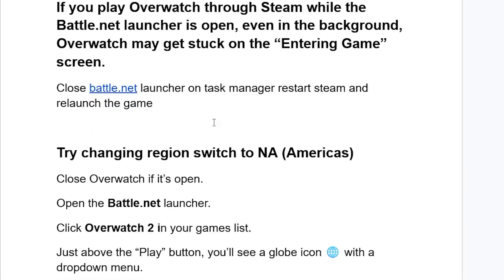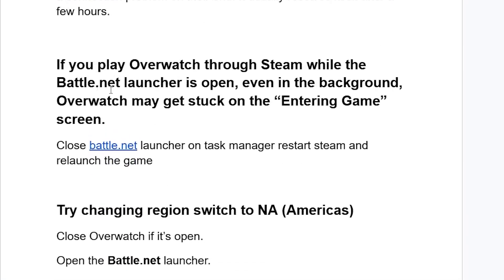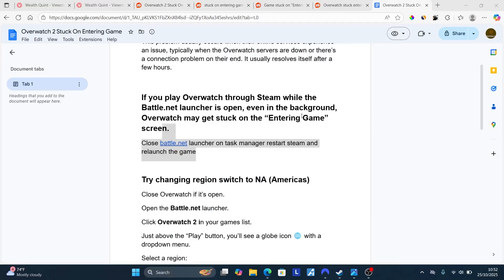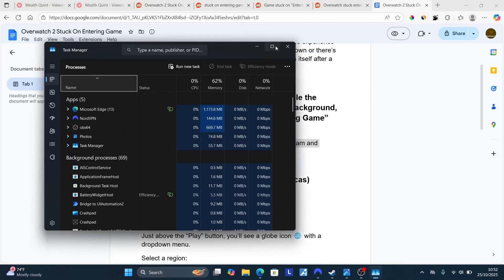If you play Overwatch through Steam while the Battle.net launcher is open even in the background, Overwatch may get stuck on the entering game screen. Close the Battle.net launcher via Task Manager, restart Steam, and relaunch the game. Search for Task Manager on your PC and open it, then check if Battle.net launcher is running in the background.